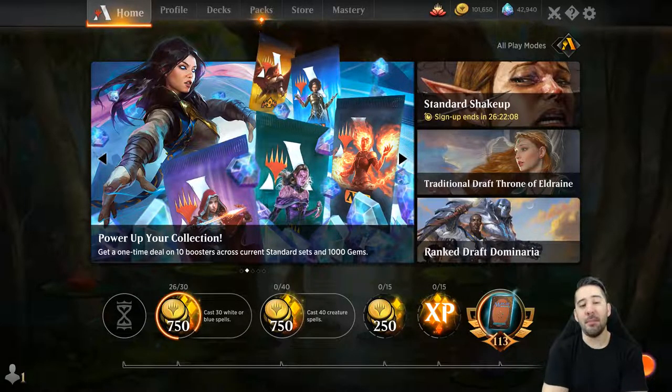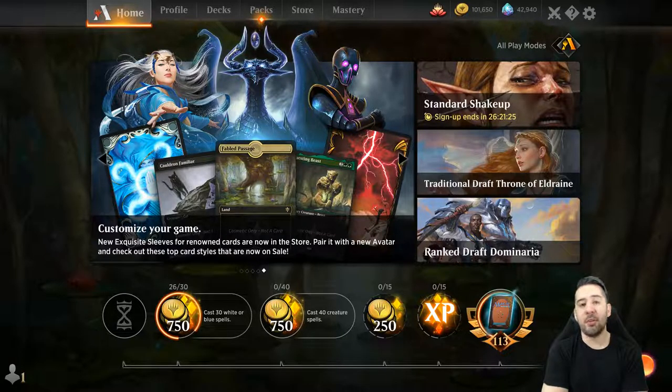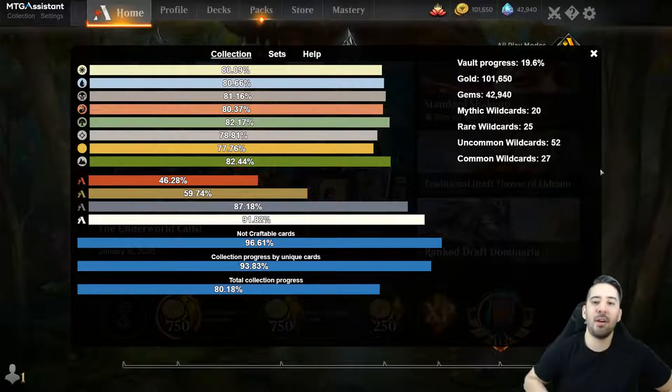I'm also working full-time on MTGHub now. I've saved up a lot of money to be able to live for a year without any income. MTGHub generates some money, but I think it's a waste to take money out of the company - I want to use the money to grow the site instead. The money we've earned with ads we've used to purchase more ads, and I'm going to buy a lot of ads for the MTGA assistant extension. We also spent a lot of money sending merchandise to content creators and some people in our Discord.